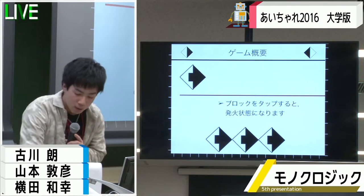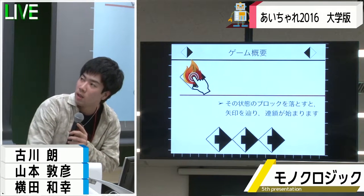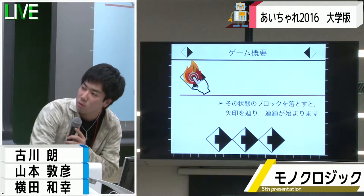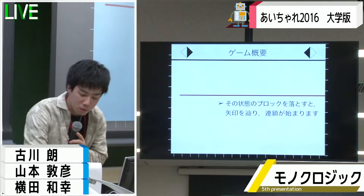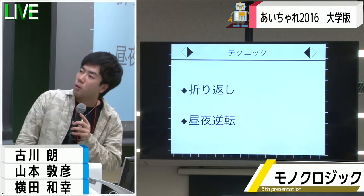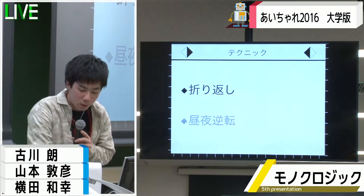指を離すとブロックが落下していき、ある程度組み上がったら、このブロックをタップすることで発火モードになります。この状態でブロックを落下すると連鎖が始まって、通ったブロックが消えるという仕組みになっています。ここでこのゲームの特徴的なテクニックを2つご紹介します。まず1つ目が折り返しです。